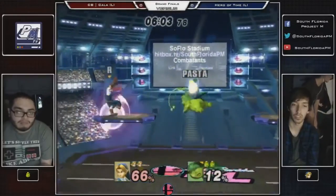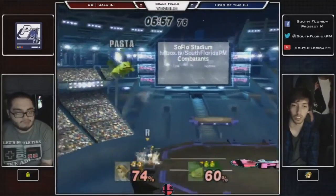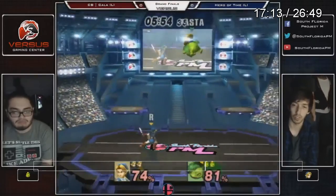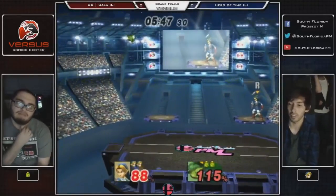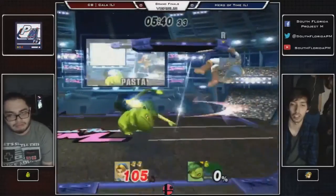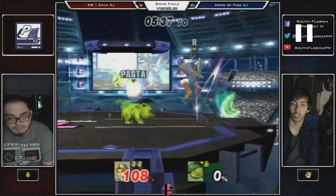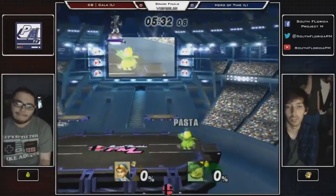Notice who's doing the approaching. Once you understand the momentum of how a set is going, you can understand the relationships these players have with each other and how they could change things — how to make adaptations. Right now, Hero of Time is playing fine, but he's being evened up because of that really low percent kill. We've only seen the game happening at one pace: Hero of Time is approaching and Kala is defending. Good on Kala to throw the razor leaf out, get the confirm, dash attack, Solar Beam — nice.